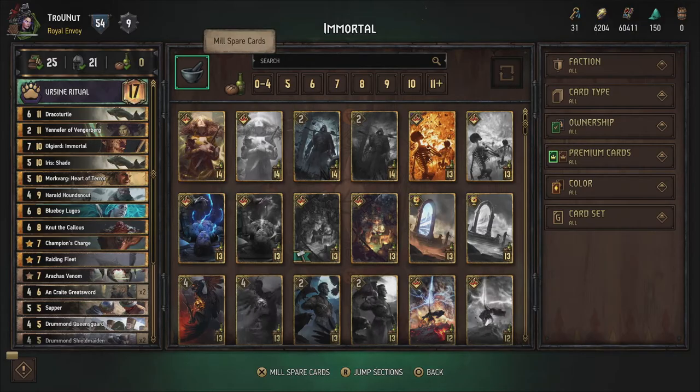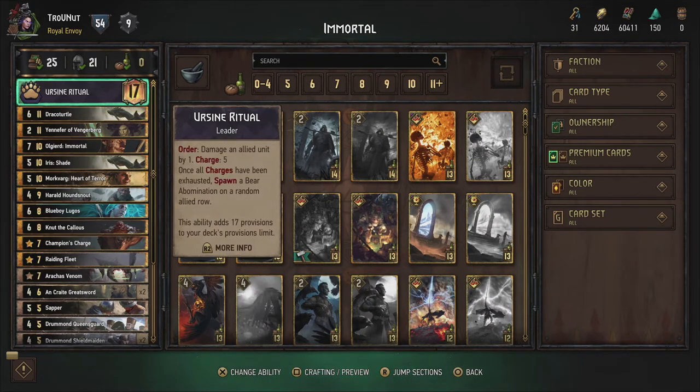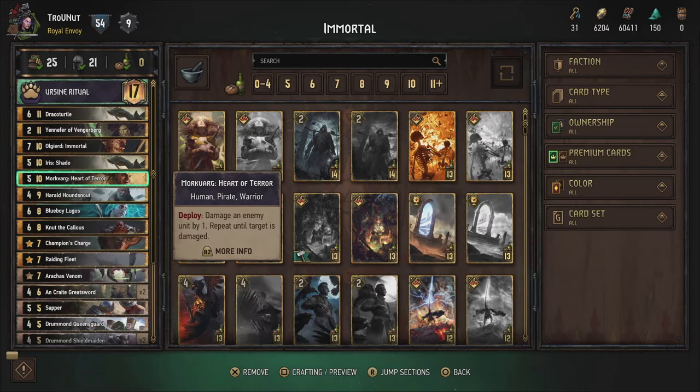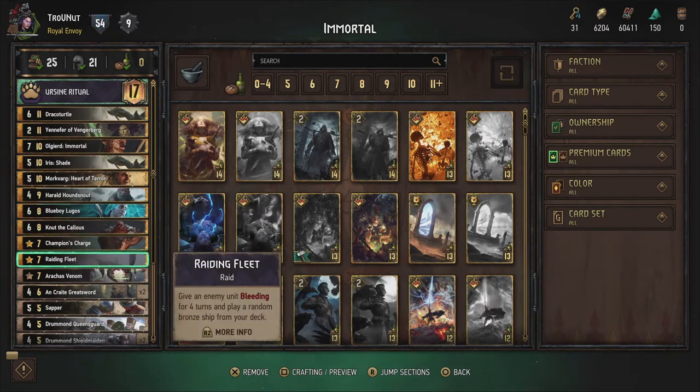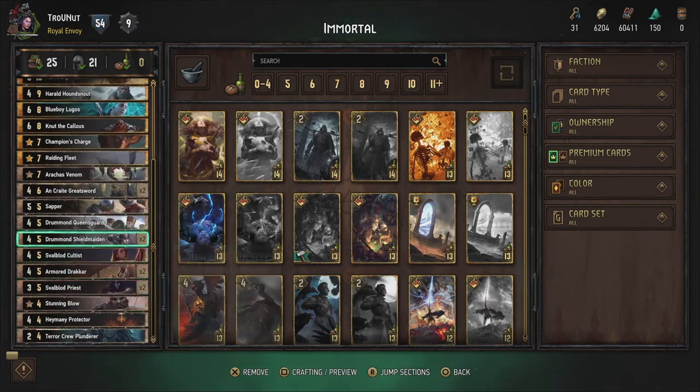Next up is the Immortal Scalaga deck with Ursan Ritual - which is Svalblood's old ability, so the damaging-your-own-units ability. We get the Draco Turtle and a lot of extra cards that also work around the theme that your units are pretty much invincible or can take a few hits, which is gonna become very important in our next match.